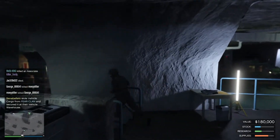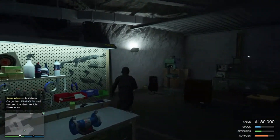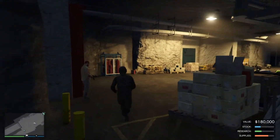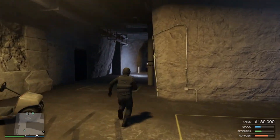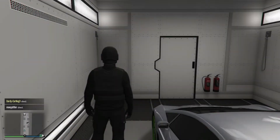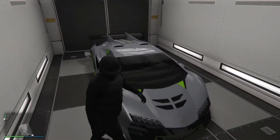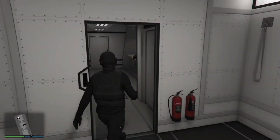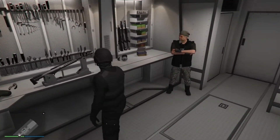If I go over to my truck — with the new vehicles for the Gunrunning thing, to get the cheaper price for them you have to have the mobile operation centre and a bunker, and I think you have to do the missions for it. You can actually store a vehicle in here, like a personal vehicle or whatever, but you have to select that and it costs money. Pretty much everything in here costs money, otherwise you just have empty bays. You can upgrade these weapons but I'll make another video when I do that.